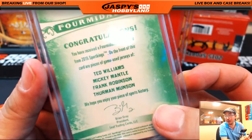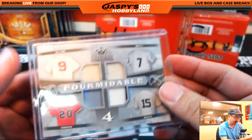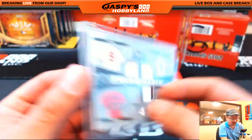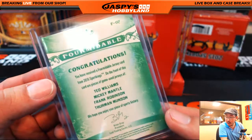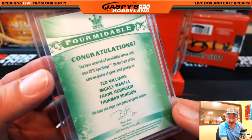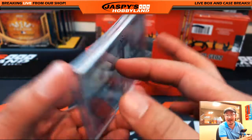Nice relics in there: Ted Williams, Mickey Mantle, Frank Robinson, Thurman Munson. T for Ted Williams — Ed A. Mickey Mantle, M — Floody. Frank Robinson, F — that would be JJP. Thurman Munson, T — that would be Ed.